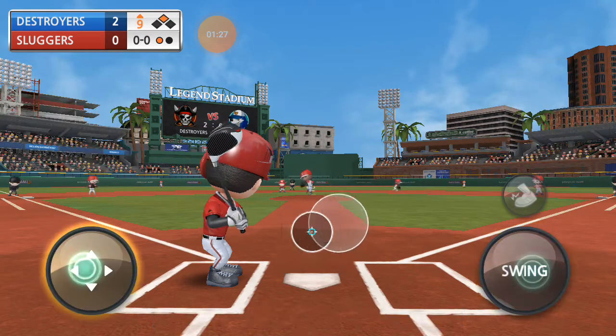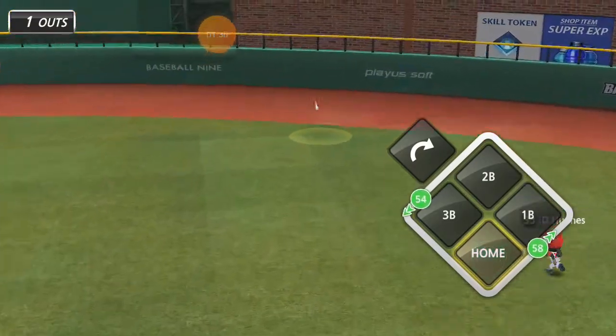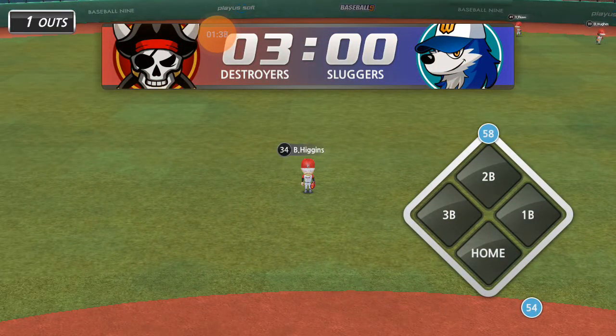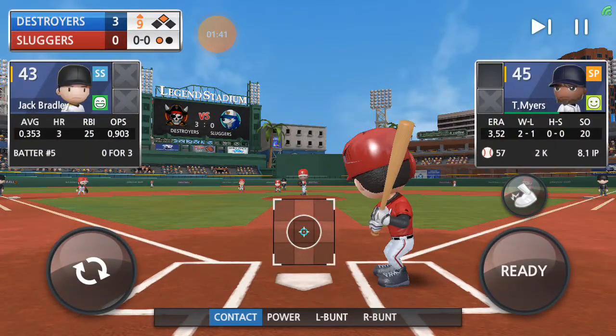Daniel Martin up to bat, 0-for-3. Is that one off? And are you kidding me? More clutchness from the Destroyers. Stopping at second is Martin. It's an RBI double for Daniel Martin.